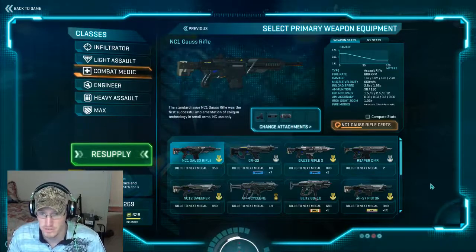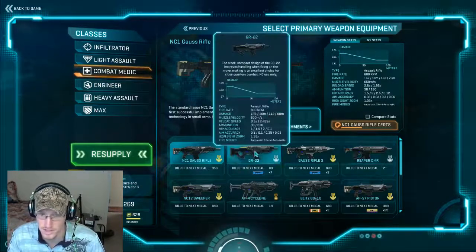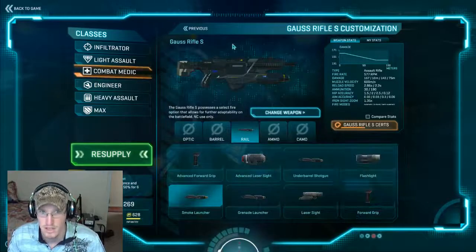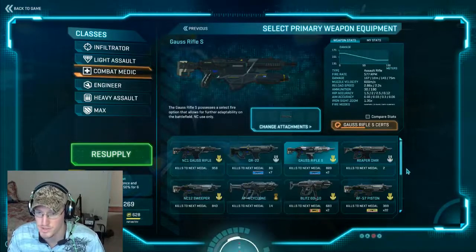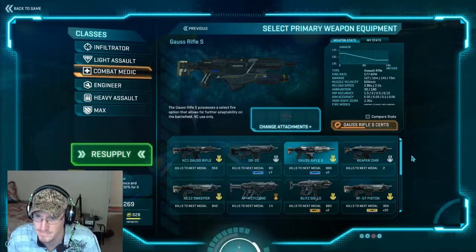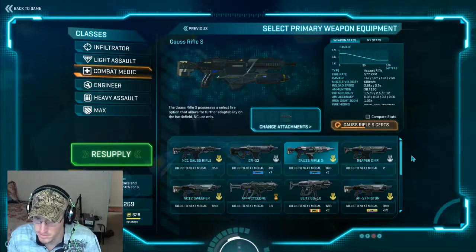Using smoke requires a little bit of team coordination because you don't want to do it if your team doesn't have IR or night vision sights, since it can mess that up. So if you're pushing into a room and everybody knows how to fight using those sights, then it's a great option for pushes. The next weapon I like quite a bit is the Reaper DMR. The time to kill on this thing is phenomenal — it's basically a sniper rifle. It's decent at close range, but I wouldn't suggest it there. For long range engagements, I run either the gauss rifle S or the Reaper DMR.